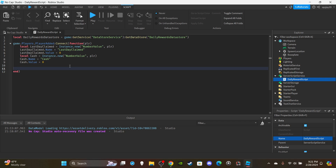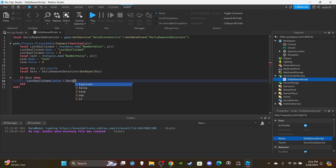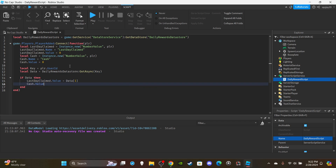We're going to set up the player's key — I recommend using the player's UserId, so: local key = player.UserId. Then retrieve any saved data: local data = dailyRewardsDataStore:GetAsync(key). If they have data, set lastDayClaimed.Value = data[1], and cash.Value = data[2]. It's essential to save the last day claimed so players can't abuse the system. I forgot to wrap this in a pcall — we're going to wrap it in a protected call to ensure it works and retries on failure.